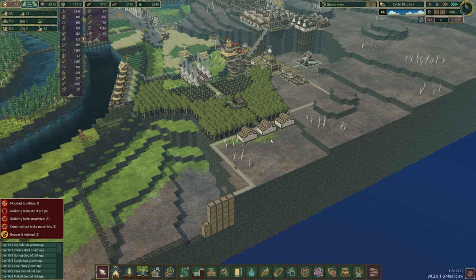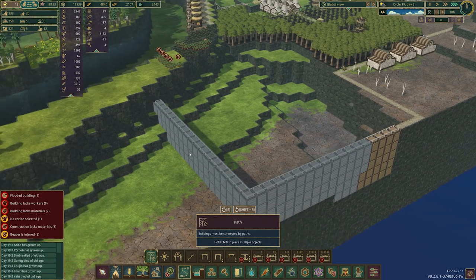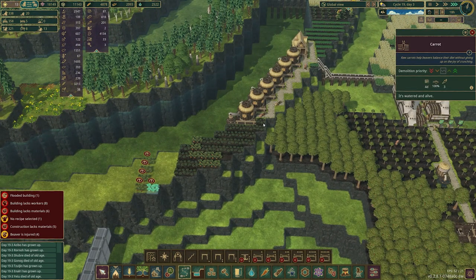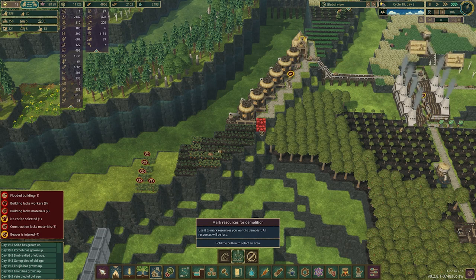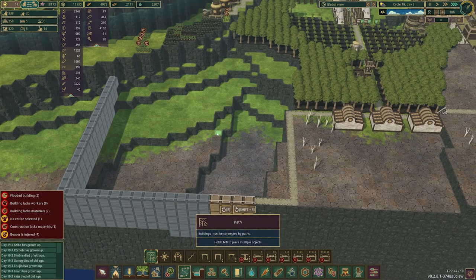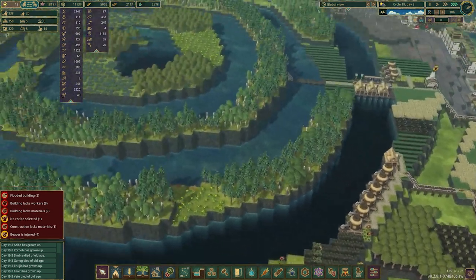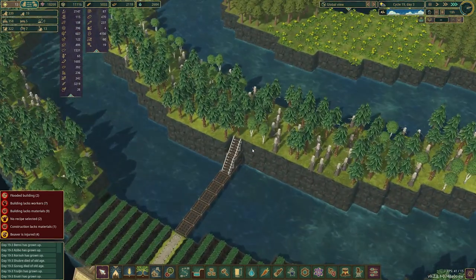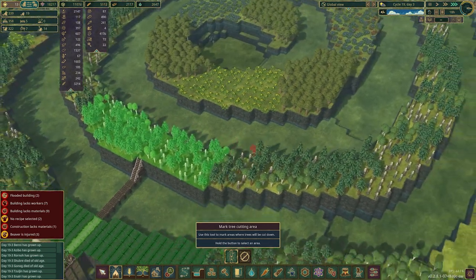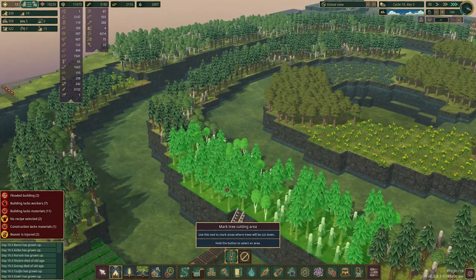This is a nice preview of what happens when we have an actual functioning area over here. They're making much better time now that I have all these other beaver boys working overtime. We're going to extend our path completely across here. They probably can't even reach over here to get at everything, so we'll demolish those two, put in some more path, and see if that helps a little bit.